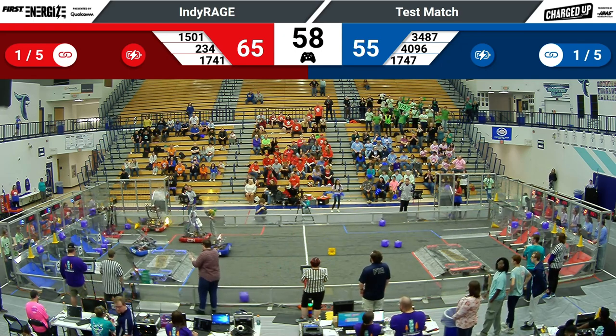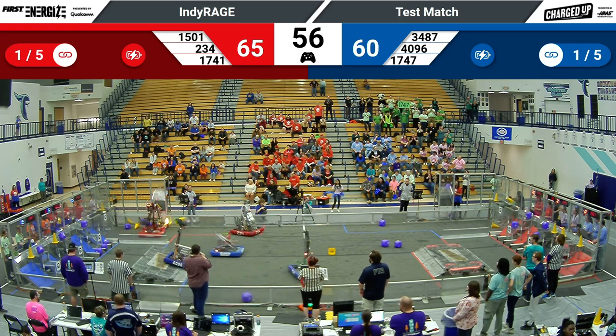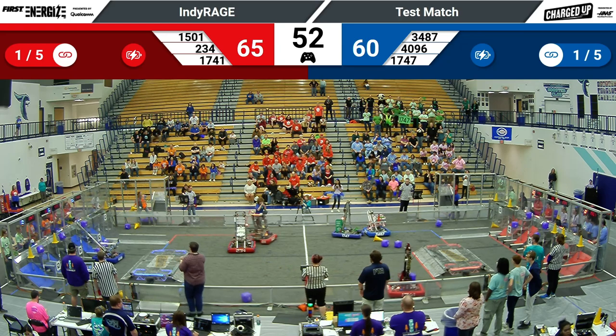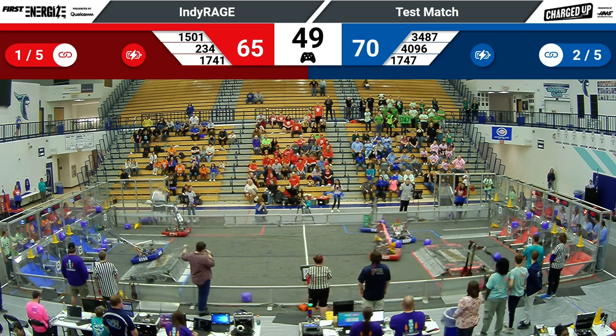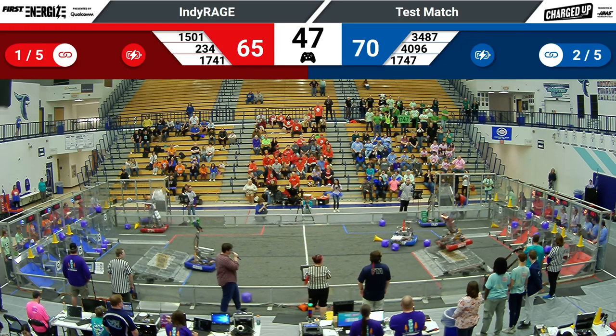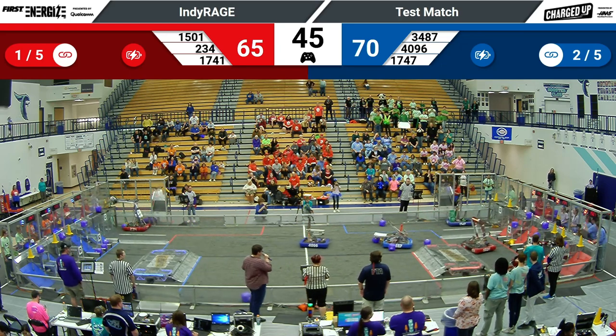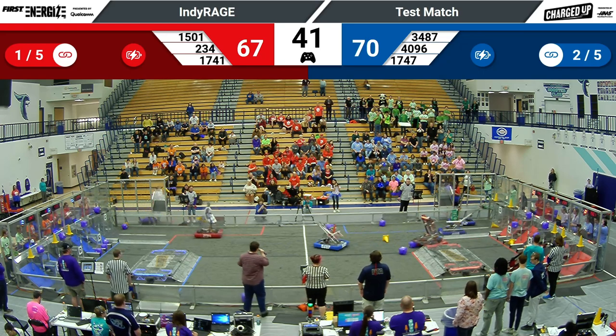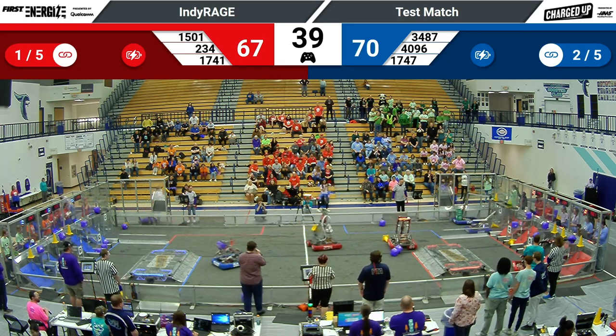Harrison Boiler Robotics dropping down a cone on a top node. Their partner, Control-Z, right behind them with another cone, also looking to score it on a top node — they've got it. That's going to be the first link scored for the Blue Alliance. Back over on red, they are now trailing by five points. These two alliances going back and forth.